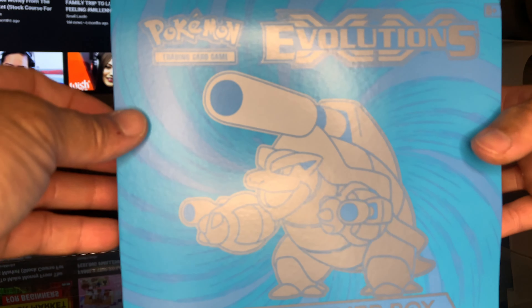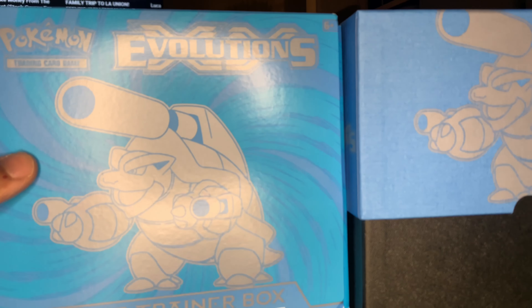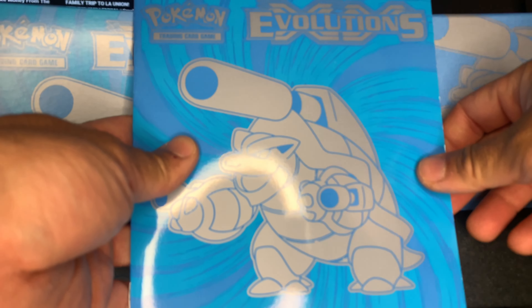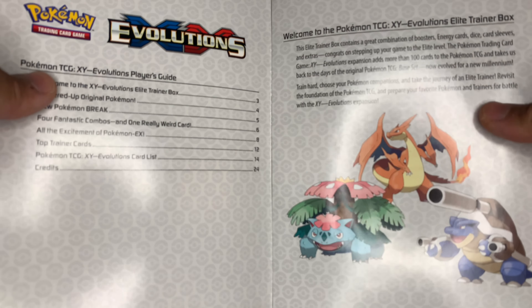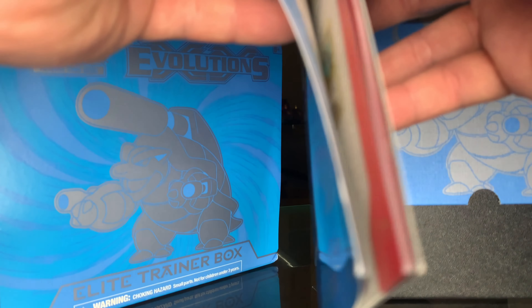What's up guys, welcome back to my channel Choms Hobbies. Today I'm gonna do an unboxing of the Evolutions Pokemon Evolutions Elite Trainer Box. We got the Mega Blastoise and yes we also got a nice book here. We're aiming for a Charizard — there are some really nice cards in here.